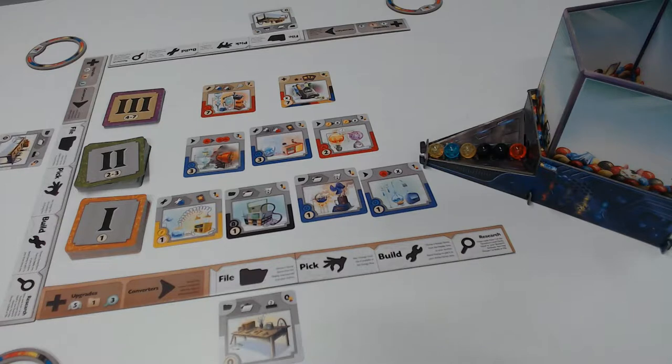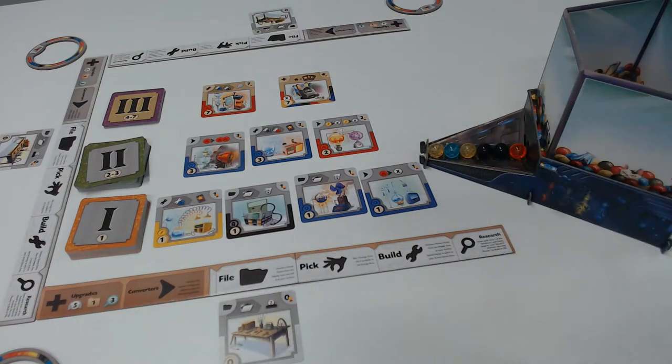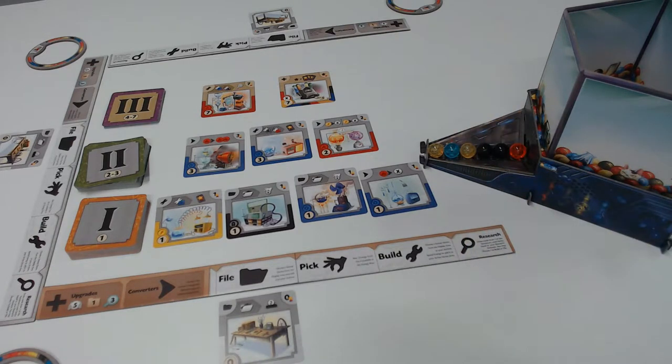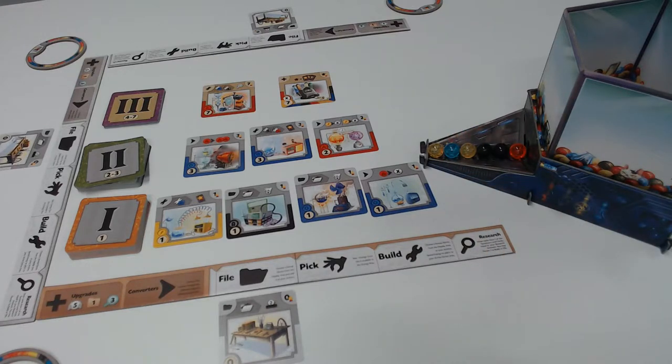When playing, there are four types of energy to acquire. You've got your black energy, which is represented by a battery. You have yellow, which is represented by electricity. You have red, which is heat, and finally blue, which is atomic. These are the four energy types that you're going to be collecting throughout the game.